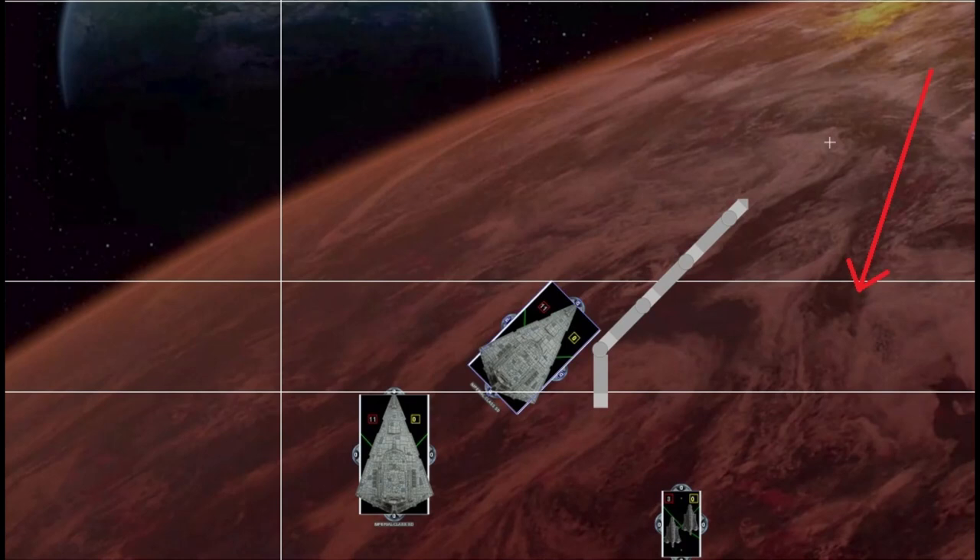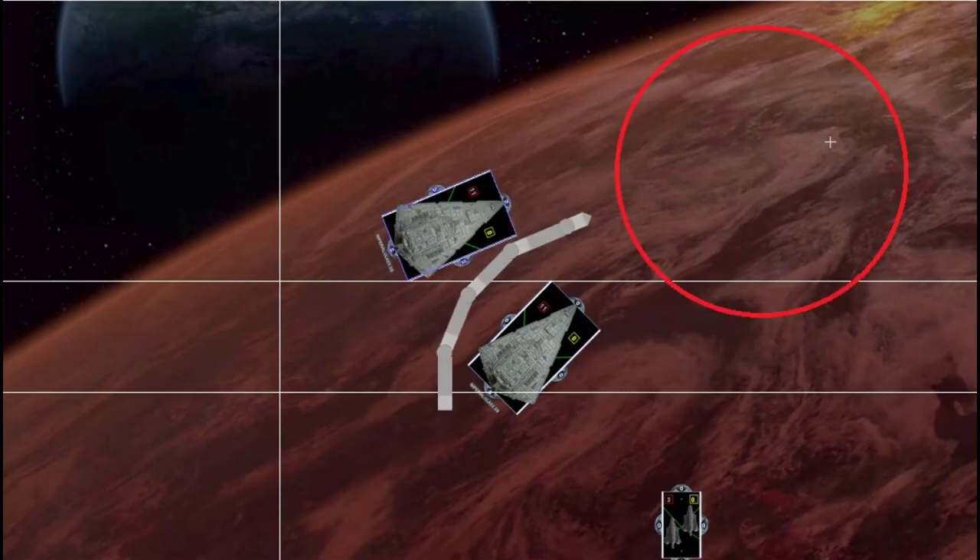I typically like to run a speed one maneuver with two clicks at the first joint so that I can run a speed three maneuver with the other ship and have them pretty much on the same plane once they're done moving. The outside star destroyer comes up to speed three, adds a click at the first joint with the navigate command, and that puts both ships roughly on the same plane where their guns cover the same threat area.